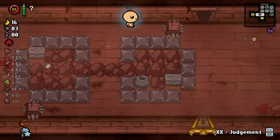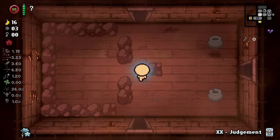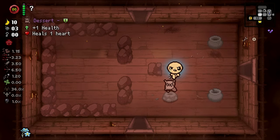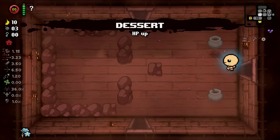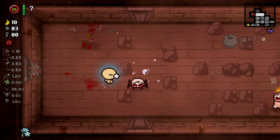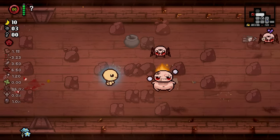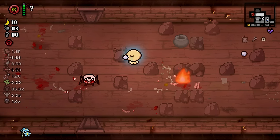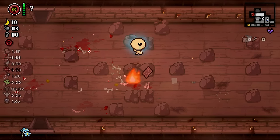I just lost my devil chance because I'm a big dumb dummy — bit of a shame. I still don't have a key for this room, so we're going to pop this in here and then pray that this guy drops a key. He dropped an HP up — alrighty then. Let's stop getting hit, Rome, come on. I thought we were pro Isaac gamers here. Oh my God, he jumped far.